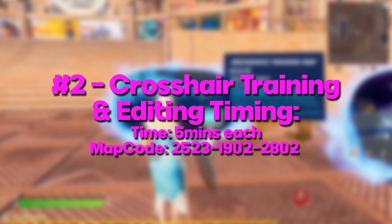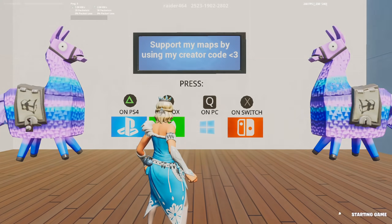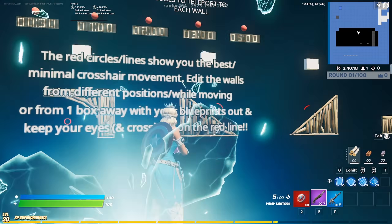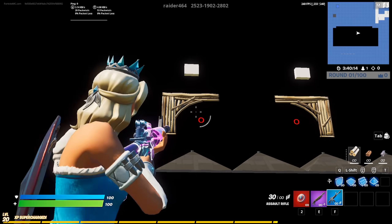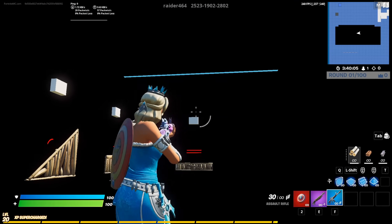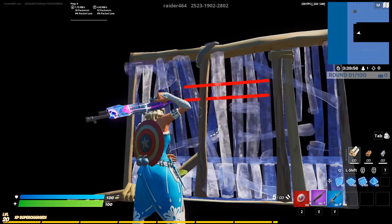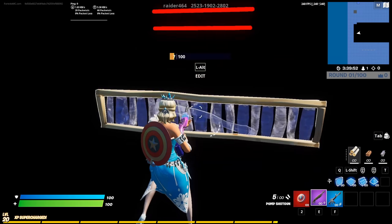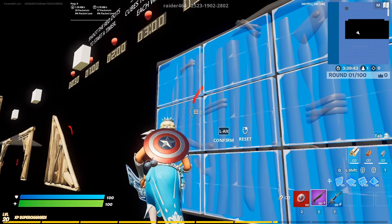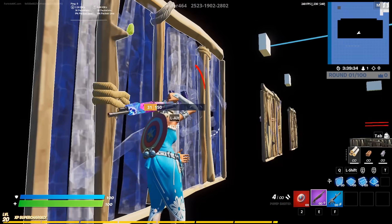Another thing I mentioned is crosshair placement while editing. The map I'd recommend is Raider 4.6.4 mechanics training map. There are a couple of different scenarios here that are really useful. The crosshair training section is extremely good — you can basically practice all the different edits you need to be doing in-game. The ones I think are especially useful to practice are the bottom right arches, the top right, the top wall edits. Just get in the habit of practicing these wall edits, following exactly how quick you need to be doing them. A lot of people do some weird arc thing on the top right — just make sure you're doing it as concise as possible, getting a really nice peek at the end.